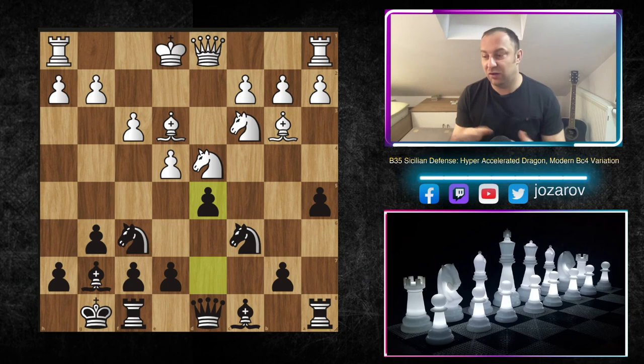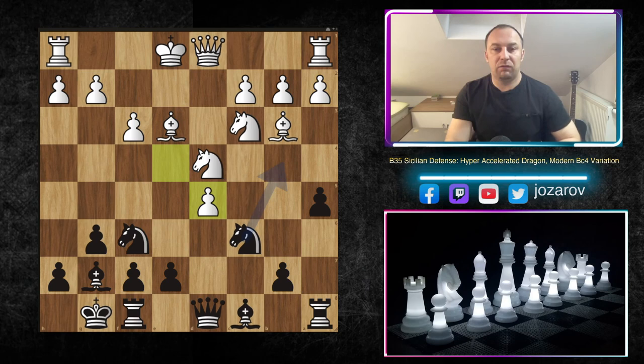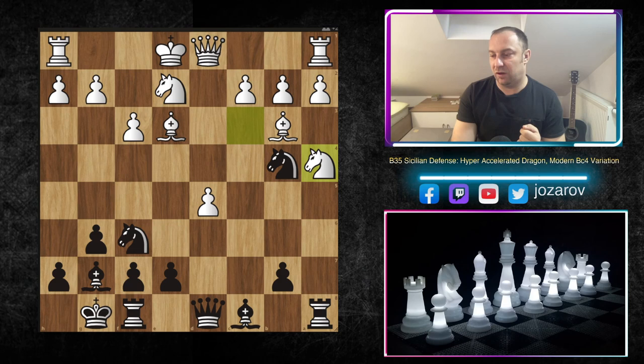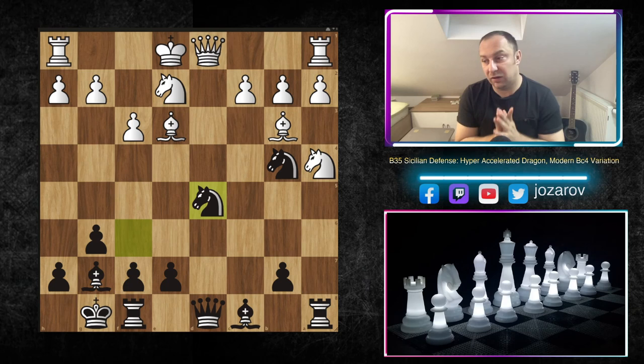White needs to play f3 first to protect the pawn on e4, but now the fun starts. My recommendation is to break immediately with d5. In the beginning it seems like suicide — the d5 square is three times attacked by the bishop, the knight, and the pawn. We've covered knight to d5 and bishop to d5 in our series; today we're analyzing e takes d5. We are temporarily sacrificing a pawn to get beautiful piece activity with knight to b4 — a triple attack on the d5 pawn, twice by knights and once by the queen.